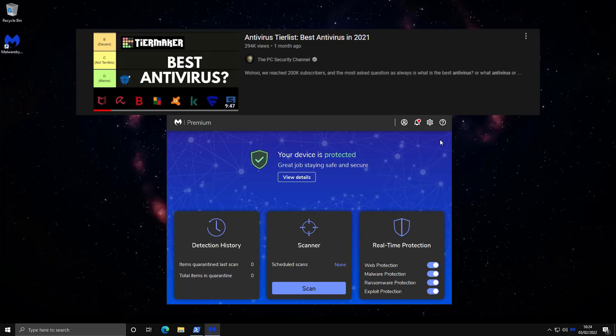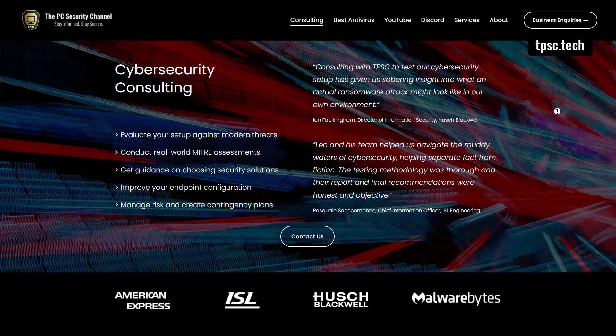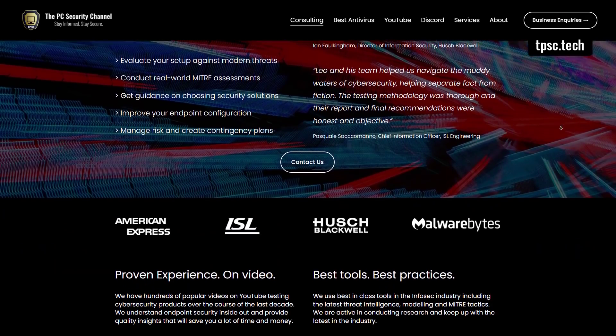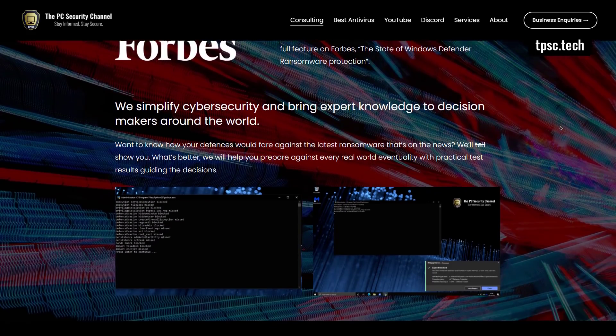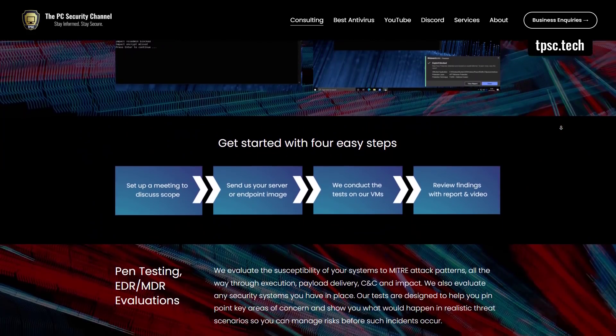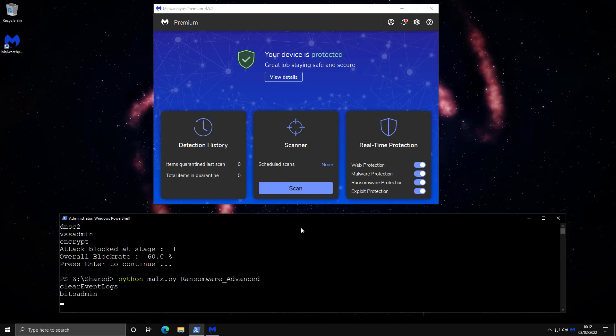A few other things I like: the general GUI is very simple and you can toggle off individual components right from the home screen. For those who don't like a very intrusive and overbearing antivirus, Malwarebytes is a good option. We will be doing follow-up tests in a couple of months with our full ransomware set, so don't forget to subscribe. If you enjoyed the video, please like and share. If you want a cybersecurity audit of your business or want to use some of our tests, feel free to reach out at tpsc.tech. And here's a surprise — we're planning on releasing a public version of Malix in the next six months, so stay tuned for that.